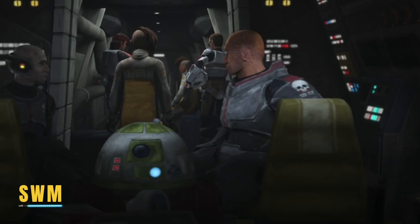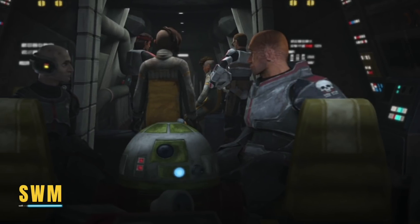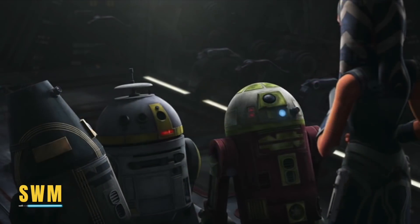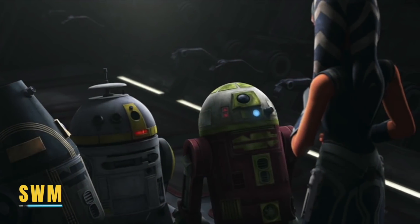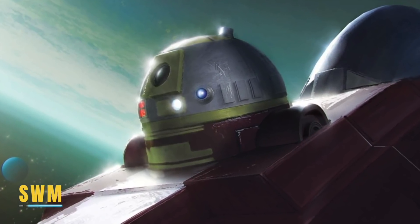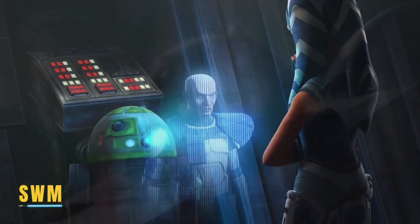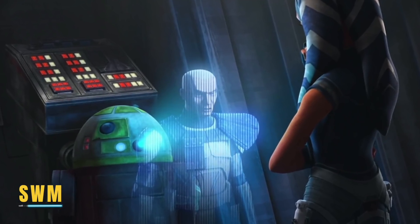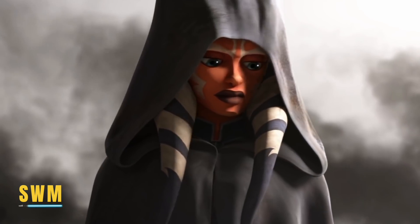Later on when our heroes escape with Rafa and Trace, we see Ahsoka's astromech droid on board — R7, or A7. Astromech droids are one of my favourite aspects of Star Wars, and seeing one we already know and love from the Clone Wars brought a huge smile to my face. When Ahsoka and Rex fled at the end of the Clone Wars neither Gigi nor R7 went with them, but this episode really made me hope we'll see Ahsoka soon.